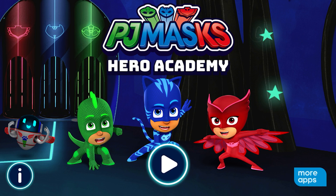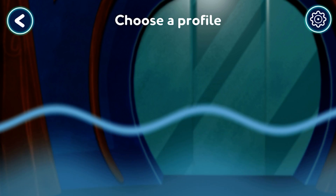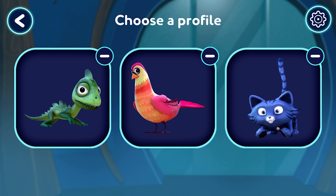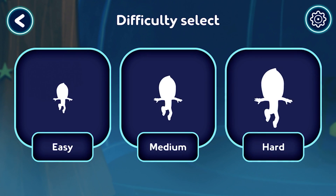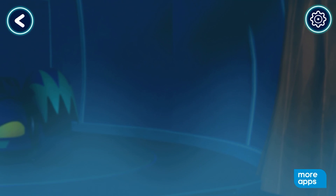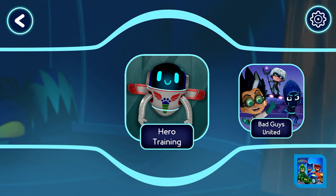PJ Masks Hero Academy. Tap the play button to start. Who wants to play? Tap your picture or pick a new one. How hard should the game be? Hard. Let's pick an adventure to go on.